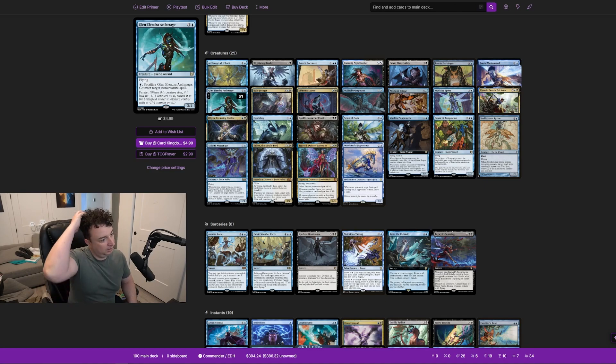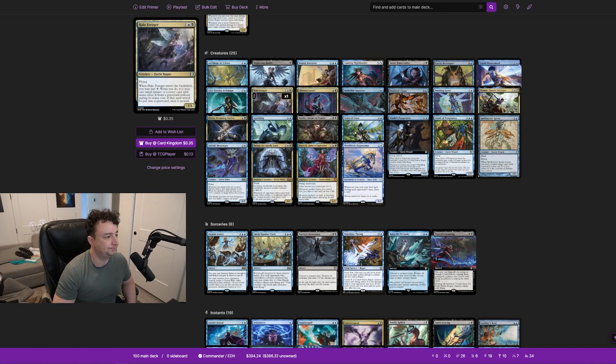Glen Elendra Archmage is a 2/2 with flying. You can sacrifice her to counter target non-creature spell, like a board wipe, and she has persist so she comes back with a minus one/minus one counter. Halo Forager lets you pay X mana to cast target instant or sorcery spell with mana value X from any graveyard — not just yours — without paying its mana cost, exiling it instead.